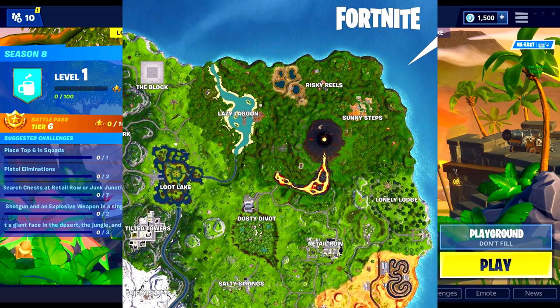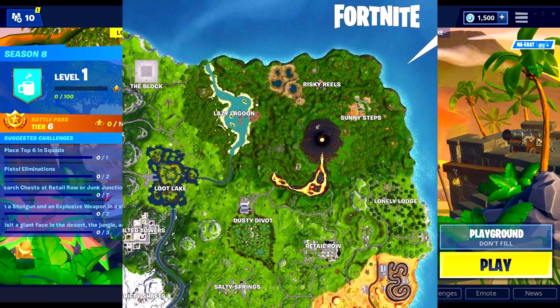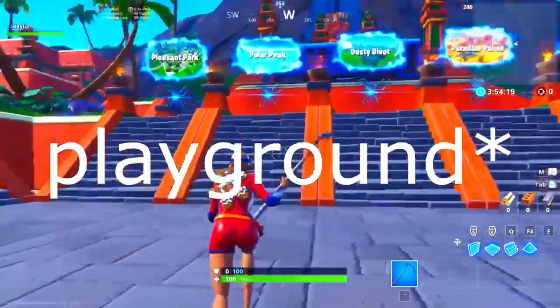The top right corner is where everything is different — like everything's changed. Lazy Lagoon is there now; that was Anarchy Acres, then Lazy Links, and now it's Lazy Lagoon. There's some kind of watery, swampy area near Risky Reels, and they did bring Risky Reels back. Sunny Steps is new, and there's a huge volcano with lava in the middle of the top right corner. Where the lava is coming from is where Cargo used to be, and Wailing Woods is no longer there.